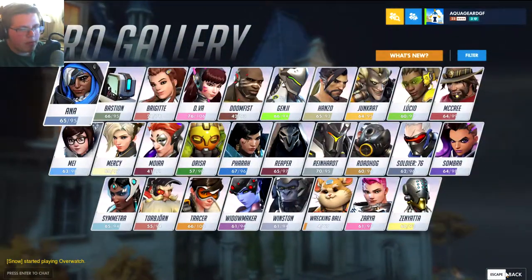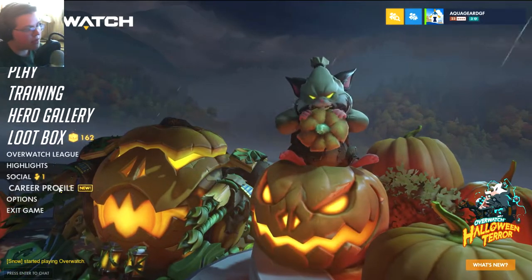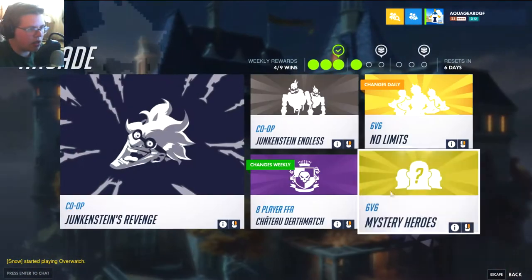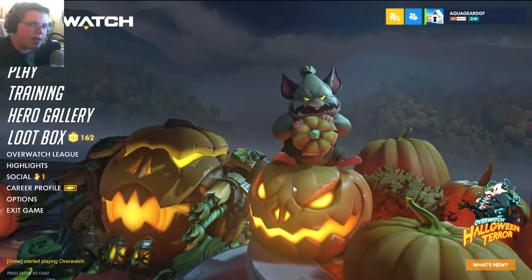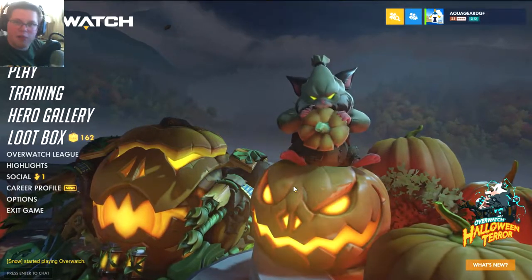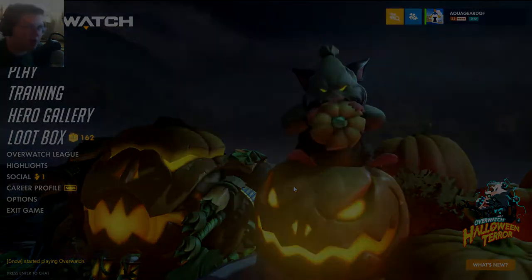Moira and Doomfist are probably pretty cool, and Spider Widow for an epic is pretty good. Overall, I don't want to be a debbie downer, but I don't think these skins are very good. The last couple events have been very good with skins. Let's see if they added anything new — Junkenstein's Revenge — okay, so they did not add anything new, which is a little bit of a shame. Anyway, the update is out, go play it. Thanks for watching, if you enjoyed make sure you like and comment. God bless and goodbye.